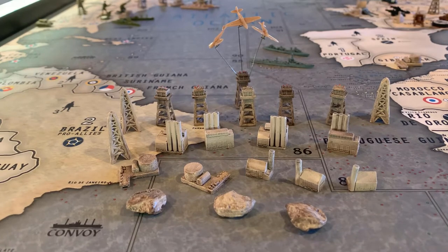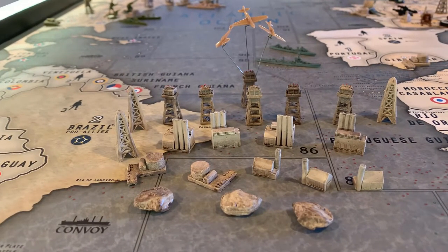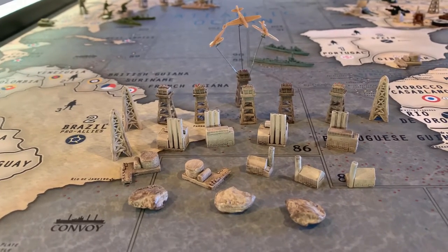This one took a long time to figure out what color I wanted to use. I didn't want a lot of different colors, and I didn't want the factories and everything to really stand out too much — I wanted them to kind of blend in with the table. So I settled on a satin called ivory silk, kind of like a cream, and then I weathered it with Quick Shade Strong Tone by Army Painter.